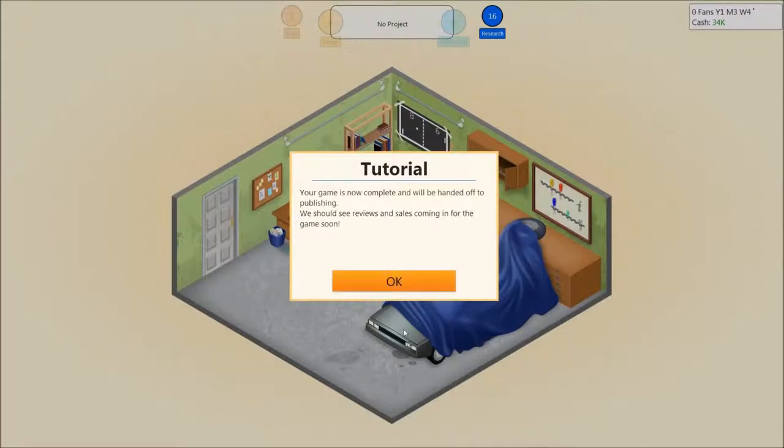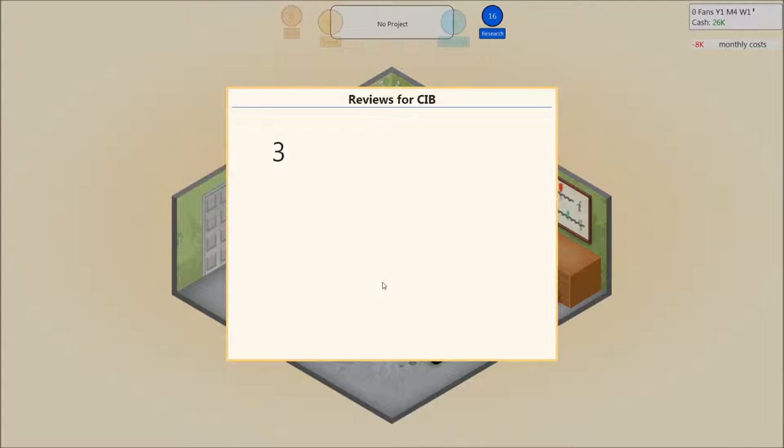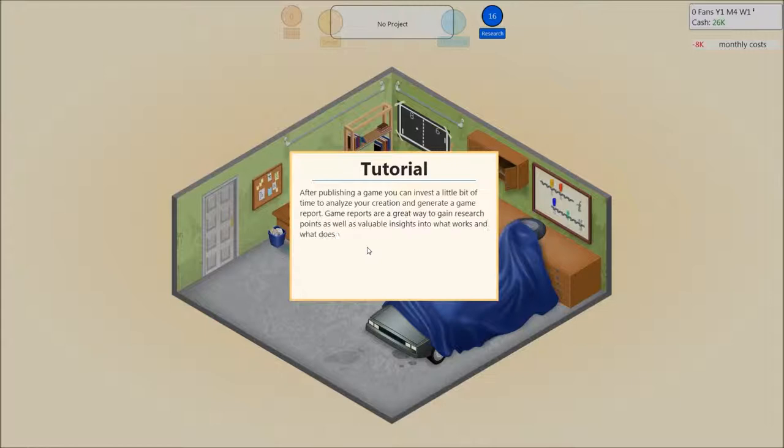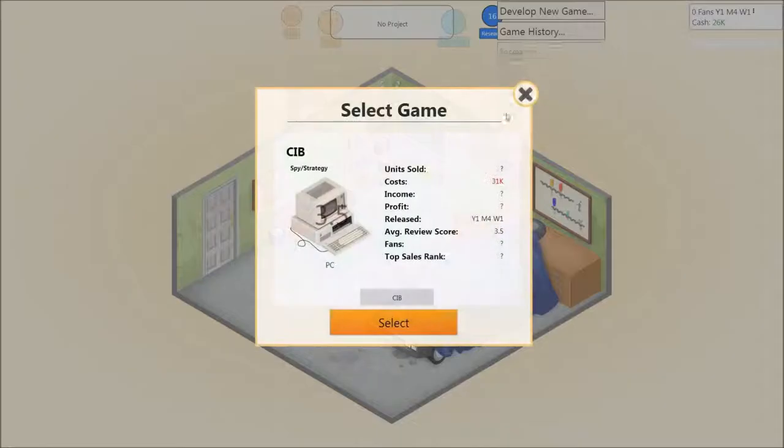Your game is now complete — you will be handed off to publishers. You should see reviews and sales coming in for the game soon. Just sit back in your garage. The first reviews of our newly released game, CIB, came in. Oh my god — no! Some good scores and some ones. Don't give me a one. After you release a game, you can invest a little bit of time to analyse your creation and generate a game report. Game reports are a great way to gain research points as well as valuable insight. To generate a game report, click anywhere on the screen to bring up the action menu. Generate game report — yes, on CIB.